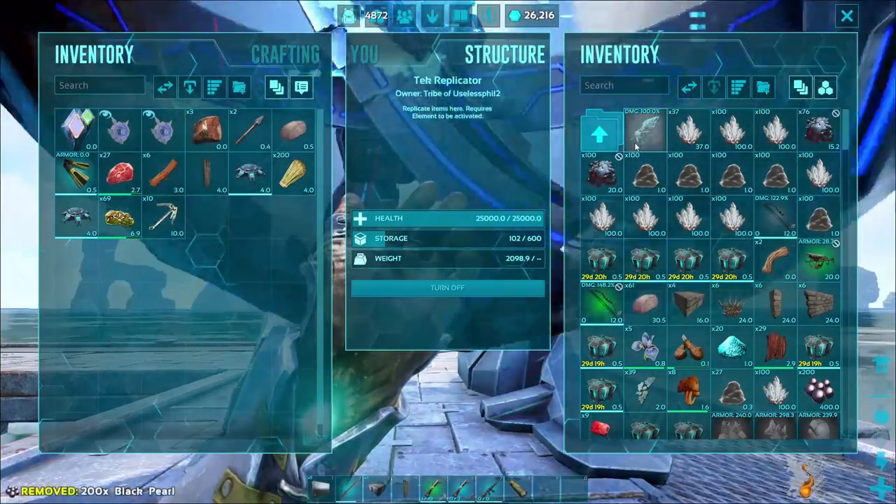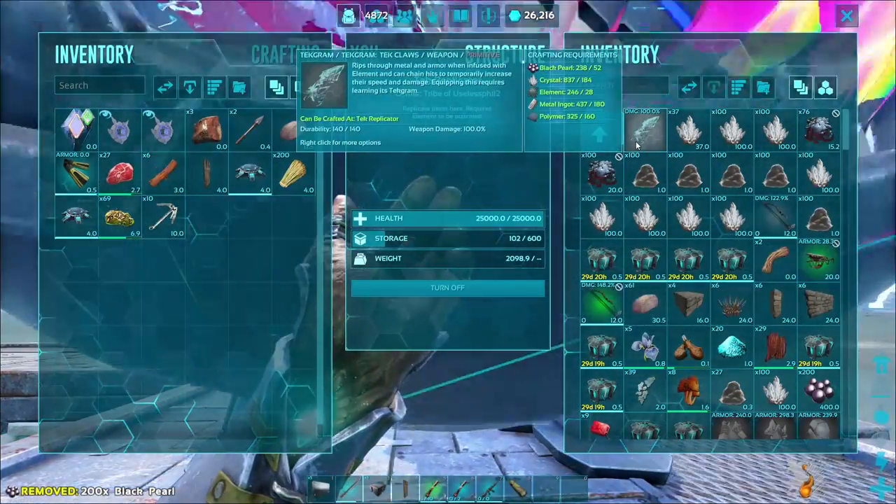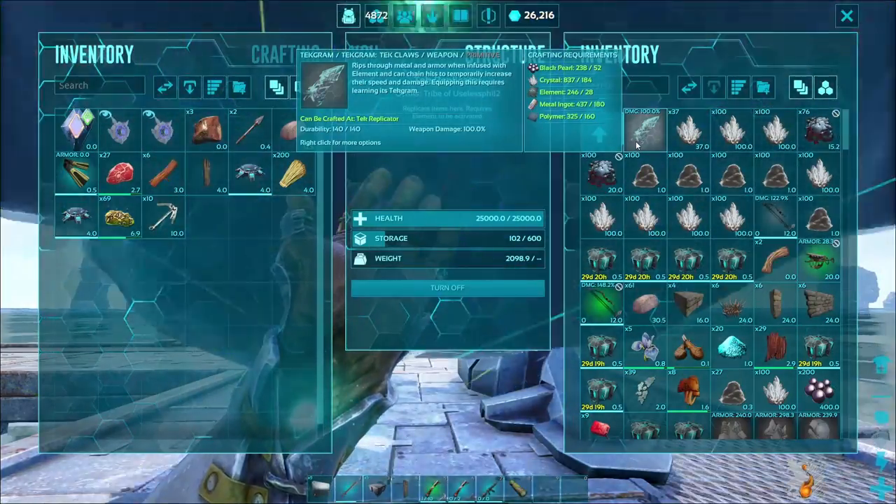To manufacture the Tech Claws, you're first going to need some black pearls, and you will also need some crystal, element, metal ingots, and polymer.